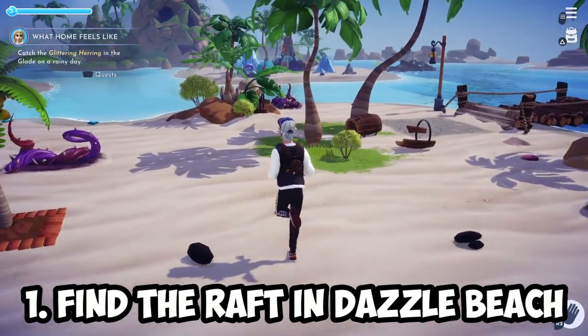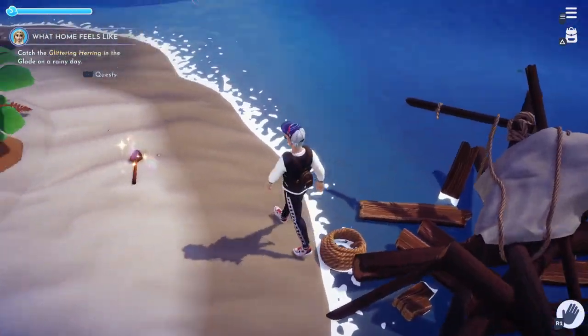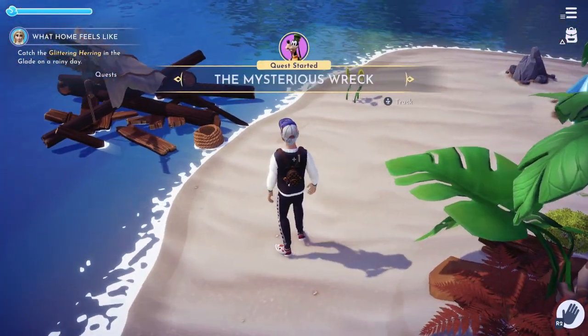First off, head over to this part of Dazzle Beach just right below the map and search for this crashed raft on this small corner right here. Over here, you will see a shiny shovel. Pick that up and that will trigger a new quest.